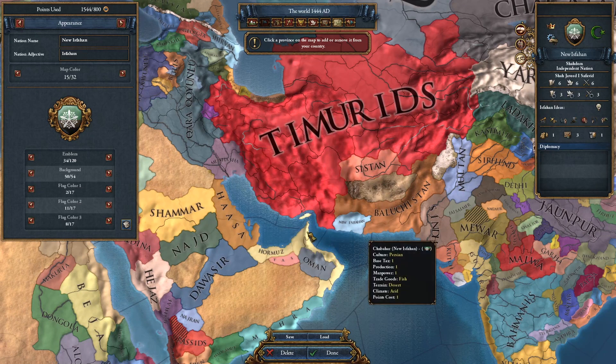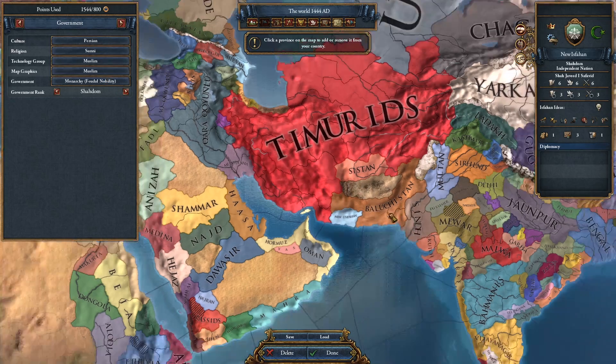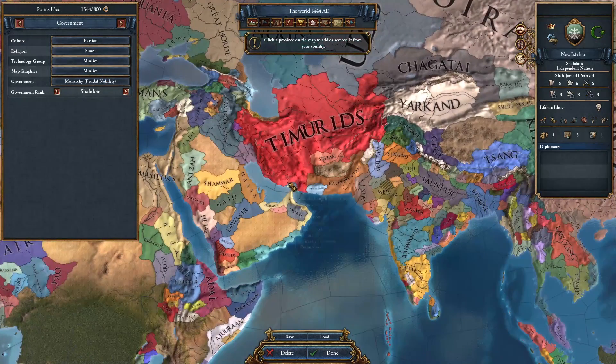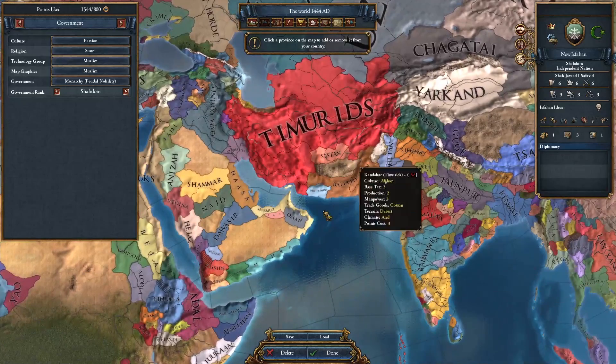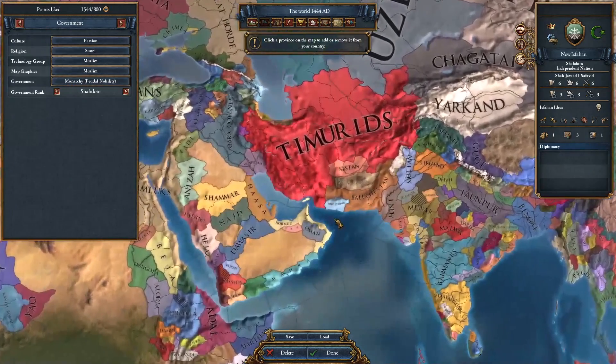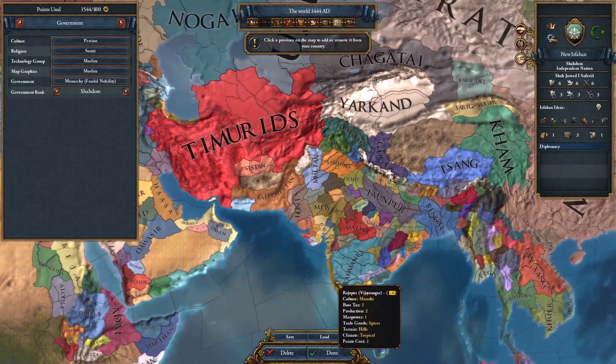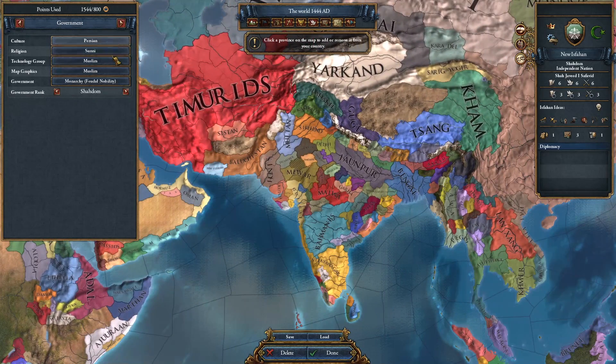This custom nation has the culture and religion of the country that you want — if they are different, you're going to have some revolts. Also make sure you have the map graphics and technology group of the country you start with. If you start with Western tech or Western map graphics as the Timurids, you won't be able to see India. The Muslim graphics still let you see Europe, so it's a good way to avoid needing exploration just to conquer India.